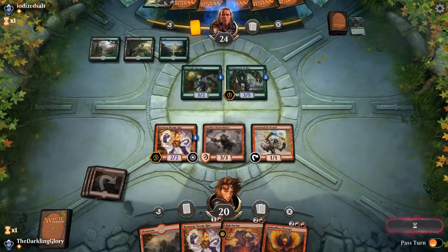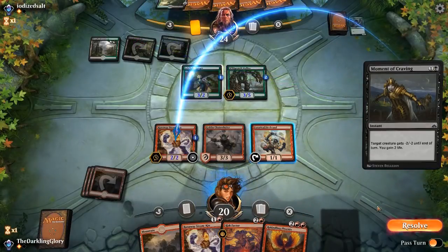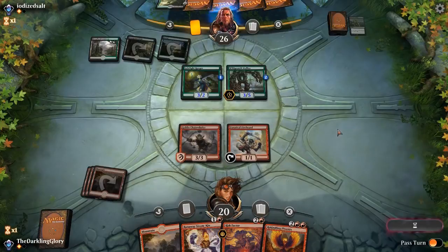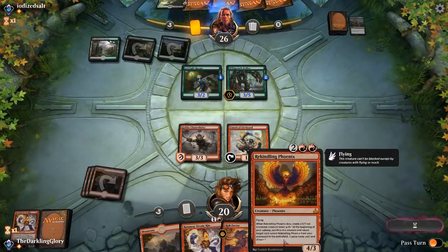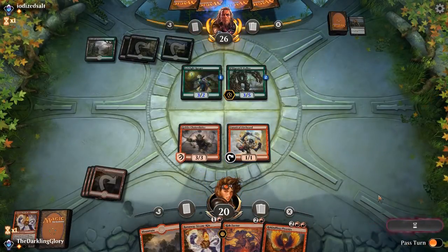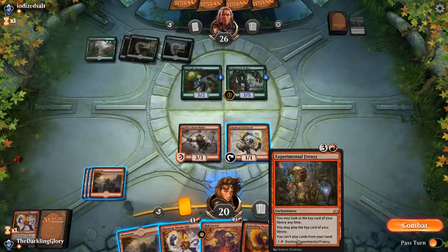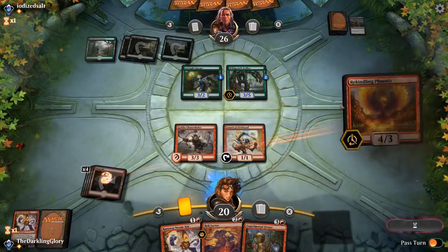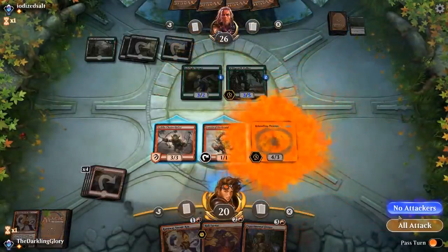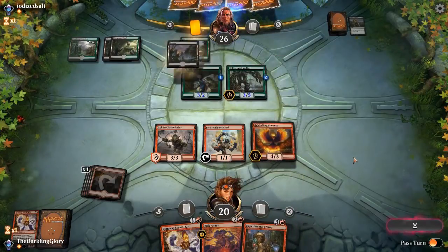Opponent has an Overgrown Tomb in hand — they've got a lot of cards, but our hand isn't bad. Next turn I'm probably going to play the Phoenix, because that'll just be really difficult for them to deal with. Then the turn after that I can Steamkin into Risk Factor. Suddenly we're even more in this game, because even if opponent's gaining a lot of life, they can't keep up with us playing two, three, four cards a turn. That's just not reasonable.